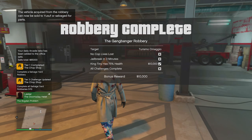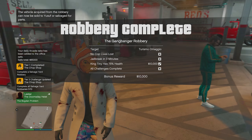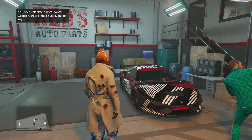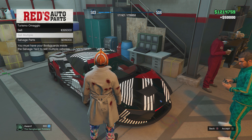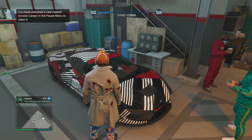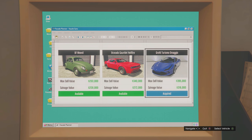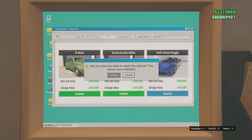After completing the robbery you'll see micro challenges that pay ten thousand dollars each as a bonus reward. Once done, you can view the vehicle and choose to either sell it or salvage parts. Selling carries the risk of damage during delivery reducing your payout and takes time, while salvaging avoids that risk but takes up a slot on your auto shop car lift.